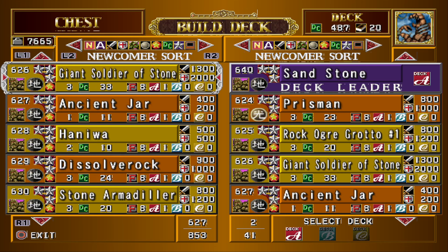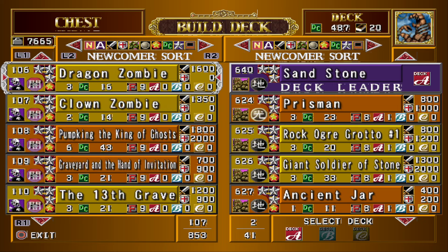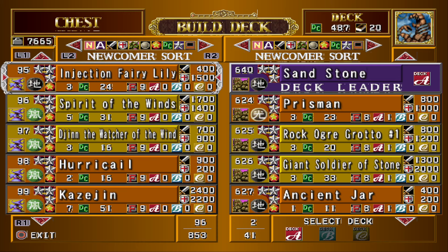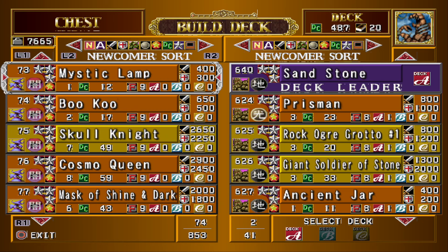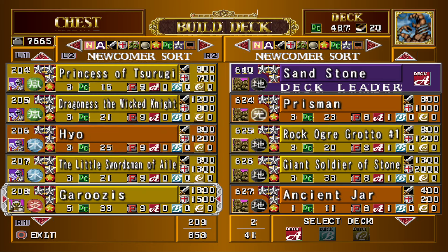Now the rest of this — I have a couple options. I don't have many females left. I probably have Injection Fairy Lily left, so I think I can put in 95 maybe, but I need a four-star female, so that doesn't even work. I put in Gemini Elf. Really what I need to do is just get rid of some cards that I don't want now, and I haven't used most of the cards in the 400 series, so we'll go ahead and put those in.